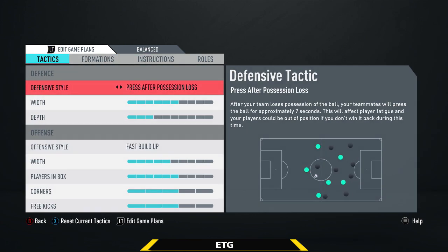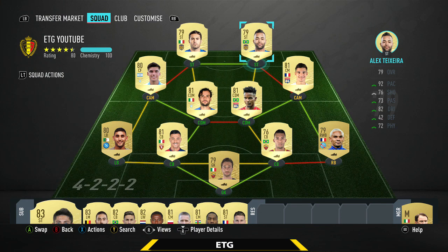Go ahead and try those tactics out — they're obviously not gonna work for everybody, but give them a shot. That's been the 10k squad builder — a fantastic, really balanced team that played really well in-game with no real weaknesses. The only weakness might honestly be Juan Jesus, who wasn't the best for me. Hopefully you guys enjoyed — leave a like, let me know what team you want to see next, and subscribe if you're new. This has been ETG, see you guys next time, peace out.